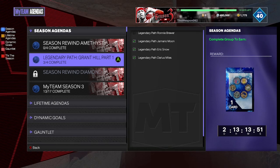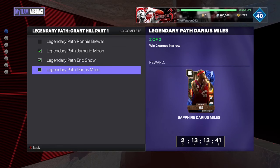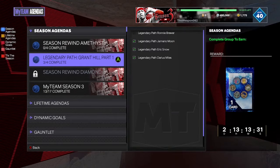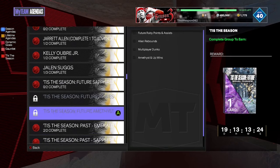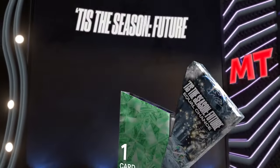2K has just released new agendas for the legendary half set to get Shaq. I recommend you guys do this because Shaq is still a pretty good diamond, and it's a free diamond — why would you say no? All these agendas are super easy to grab: win two games in a row, get one assist with a point guard and win, get a dunk with a small forward in TT or TTO — really easy. We're also going to try and complete all the Tis the Season future packs and open them in this episode, so I'll be back in two hours.